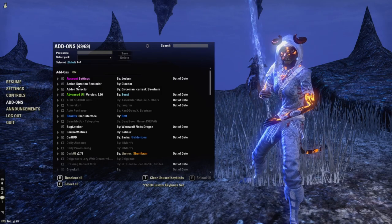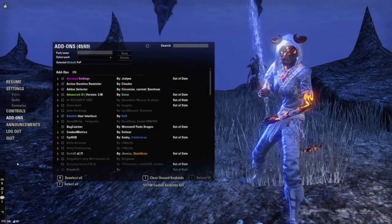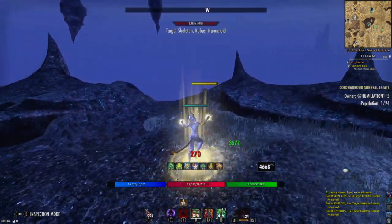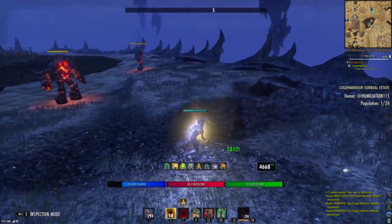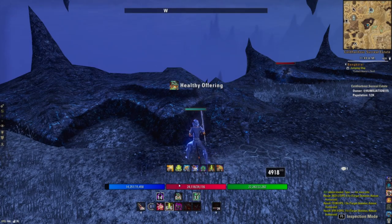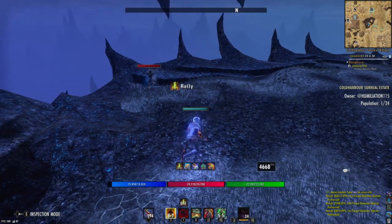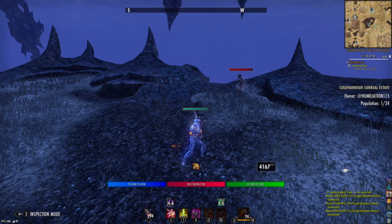Action Duration Reminder is another very important one. Whenever my rally runs out, it'll pop up on screen and it definitely makes it really easy to know whenever your skills are running out. It also has these little icons above my skills as well, so I know how much longer I have on my rally left. You can see how it says your rally has ran out right in front of the screen.